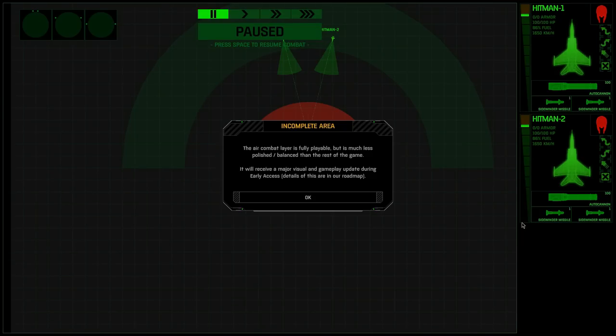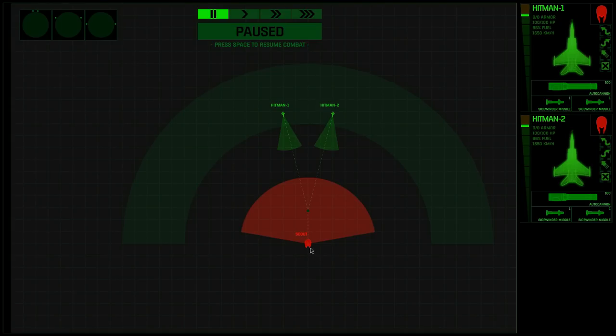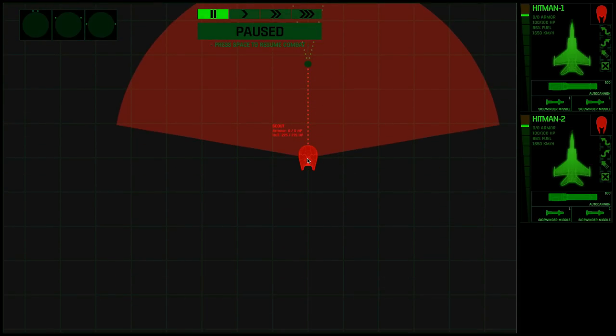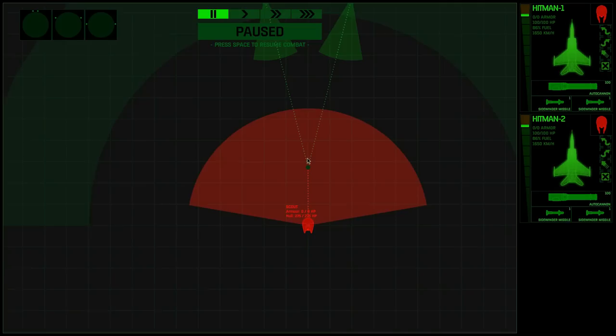It looks like this is still not 100% complete - it's going to have a major visual and gameplay update during early access at some point. It's just not as balanced and polished as the rest of the game. We've got the enemy scout here and we know it's heading northwards at the moment. This is the field of fire of its weapons. It has no armor and 275 hit points. Our aircraft have no armor and 100 hit points.